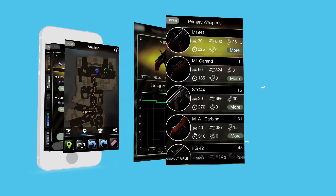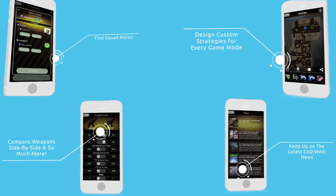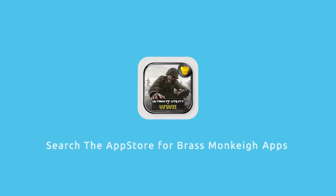If you want all the weapon stats for World War II in your pocket to go, then look no further than the Ultimate Utility App by Brass Monkey. It's available on iOS and Android - there are links in the description, or you can just search for it in the App Store.